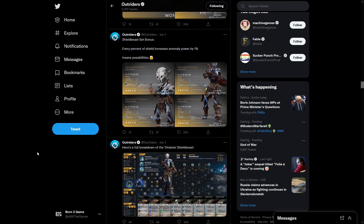As part of the armor sets — the new legendary ones coming to Outriders World Slayer — we are going to be taking a look at the Trickster Shield Beast. We recently covered the Devastator one, so we have Pyro and Techno after.